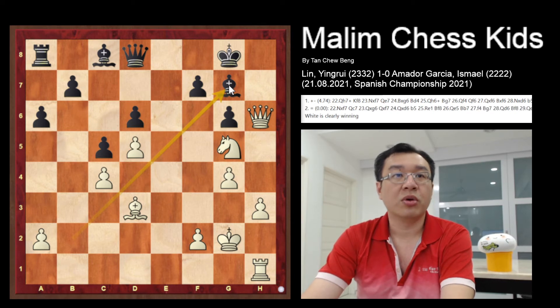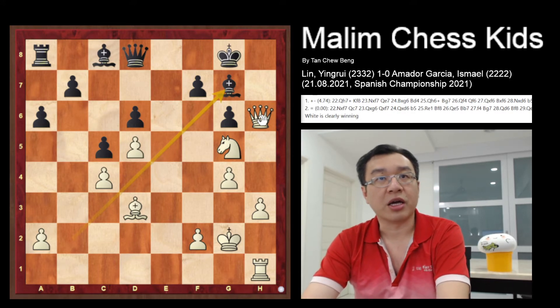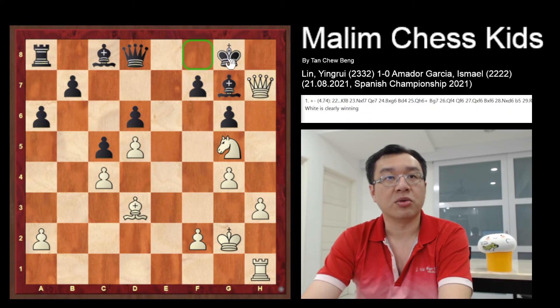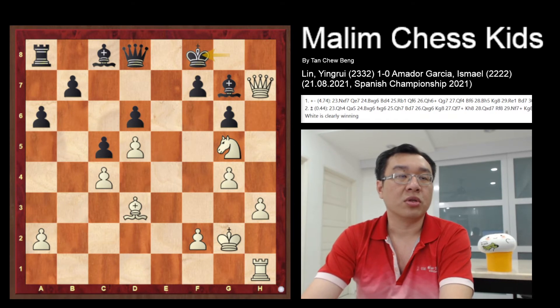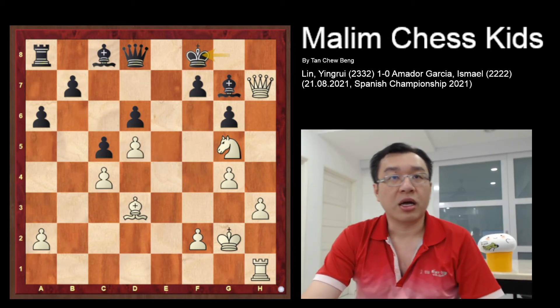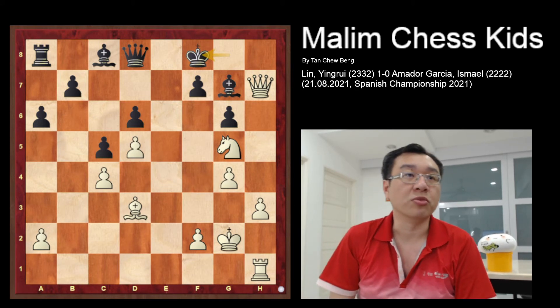With the bishop on g7, white has many nice attacking ideas. The first attacking idea would be queen to h7, checking the king. Moving the king to f8 to run away is a mistake. After this move, one of the nicest moves at this position is to play a very nice sacrifice.